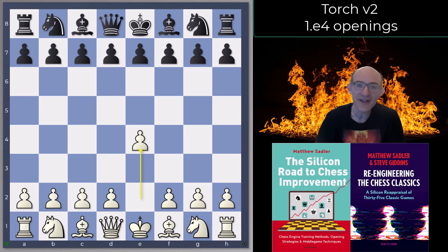What I always like doing with new engines is looking at what their ideas are in the initial starting position in lots of common human openings. Very often they're quite similar, but there are always little interesting things that might point you to a future direction for an interesting line. We're starting in this video with 1.e4, and 1.e4 is Torch's favourite move.